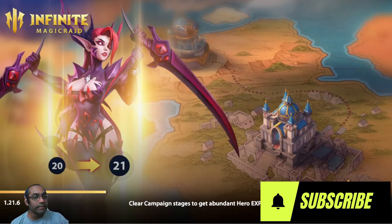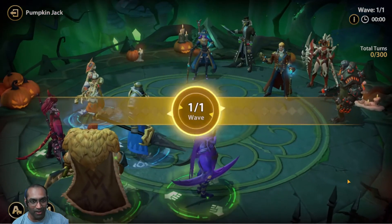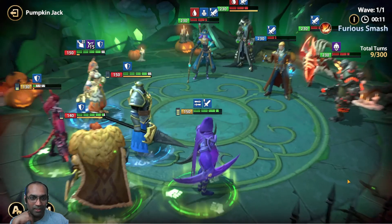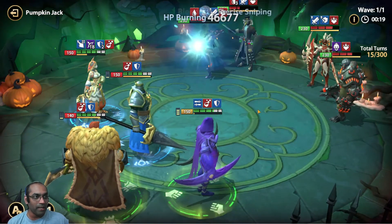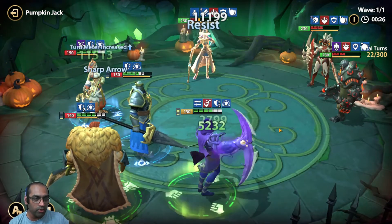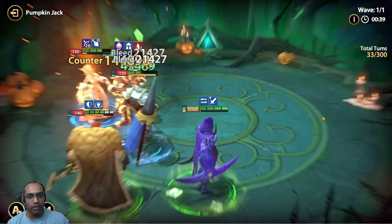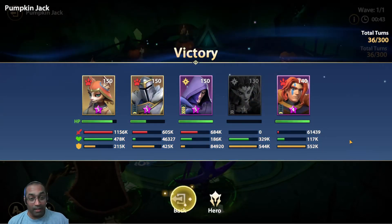The only HP burner I have is Sigma, and yet this event has made me really happy. I'm going to stick with IMR for a long time because of what they are giving us. The only problem I have with IMR is the food problem — if they allow us to farm more food and get heroes awakened faster, this game is going to be really good. The second thing is the coin requirement for leveling up gear is much higher than Raid Shadow Legends or Awakened Chaos Era, which is quite expensive.